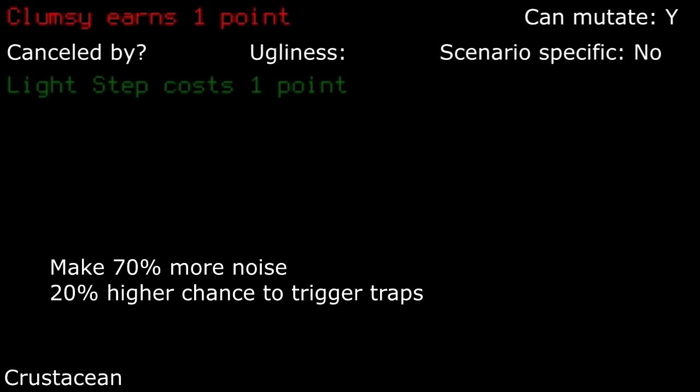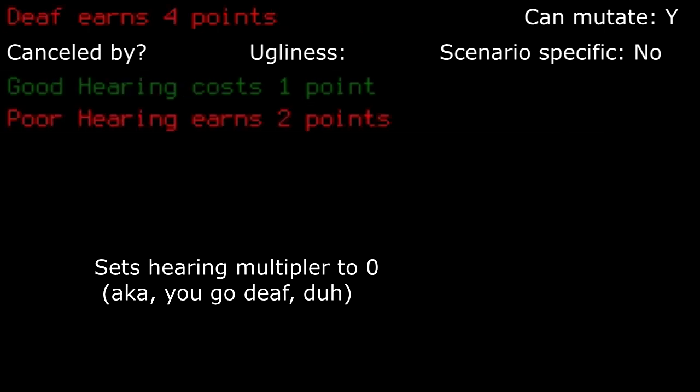Clumsy: you make lots of noise and pretty much set off every trap you trigger. Hopefully you have high perception for being able to see that landmine before you step on it. Deaf: to be honest, I've only taken this trait once and absolutely hated it — not due to being able to hear, but my actual hearing. I like the random bits of sound and the background music. Give it a try and see if you find it manageable.